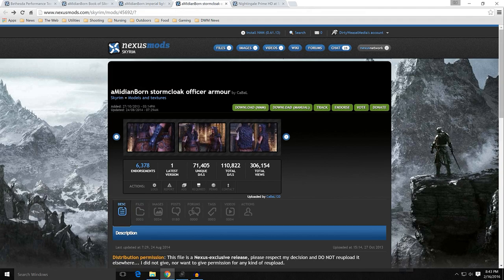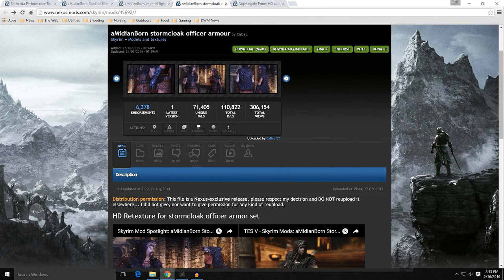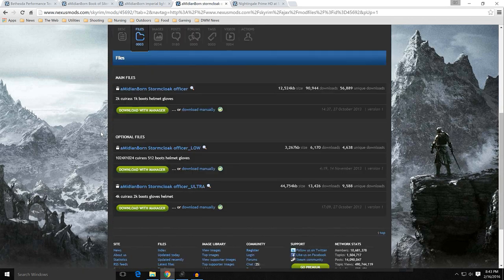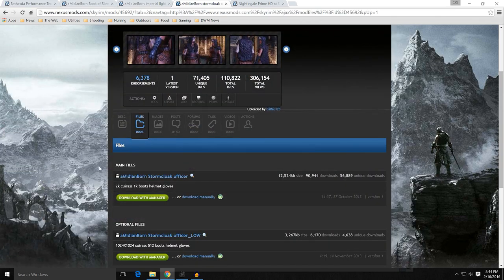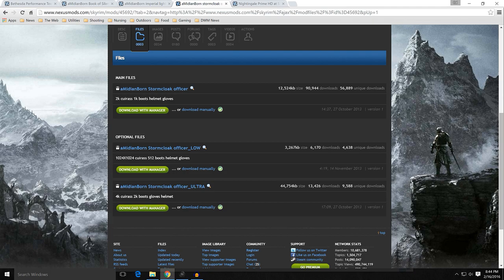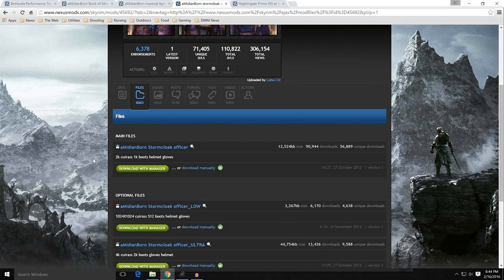Amidianborn Stormcloak Officer Armor — this also was not included in Amidianborn Book of Silence, so you'll need that one as well. Go ahead and take a look at that. You have the 2K with 1K boots, helmets, and gloves; then you have the 1K low resolution and 4K ultra. Because of the level of detail on this armor, you're probably better off going with the 2K version — I found it looked a little muddy on the 1K. That said, how many times are you going to see the Stormcloak Officer in your game? If you decide for 1K, don't feel bad. Just pick one and download that with manager.